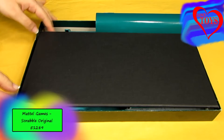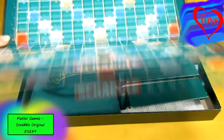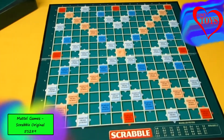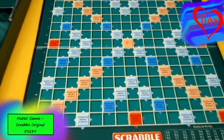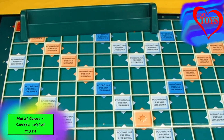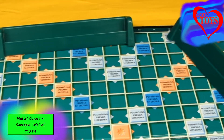Inside our box here we've got our special board to start our game, so now we can put it here. We've also got a lot of special green stands — here's the first one, and even three more, so we've got four of them.